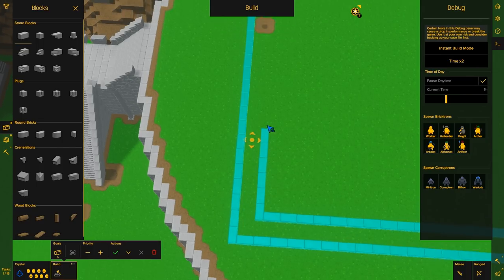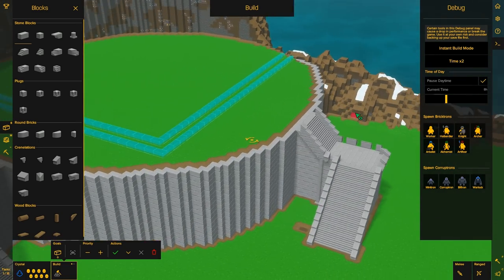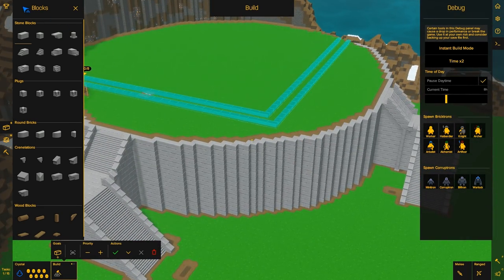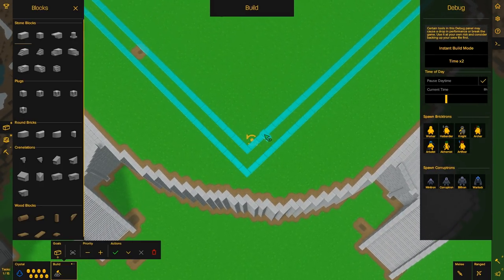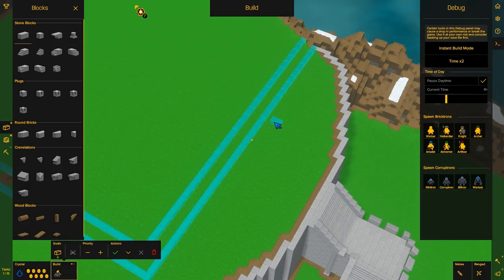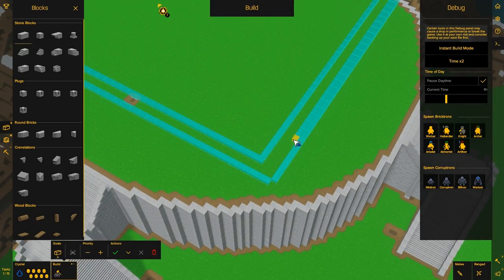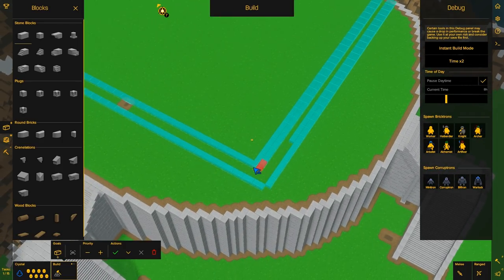That's two. So it's essentially going to be that — three thick. Unlike these giant things. Nothing too crazy. I don't want to do anything too crazy because face it, it's been very crazy so far. Can I move this over one? I just like that better. I like having that one stone brick there.